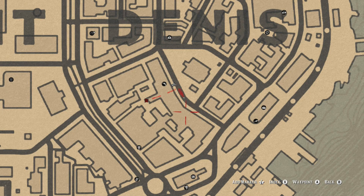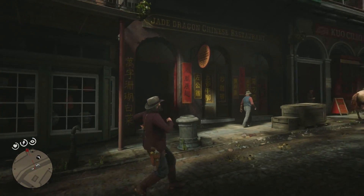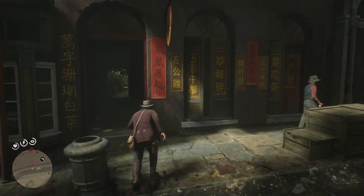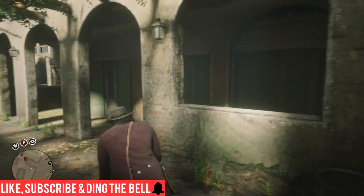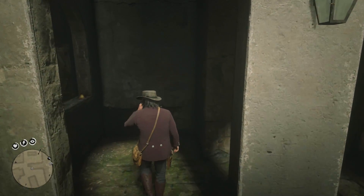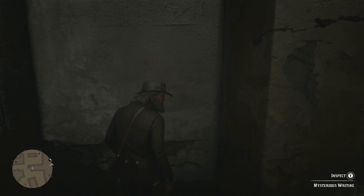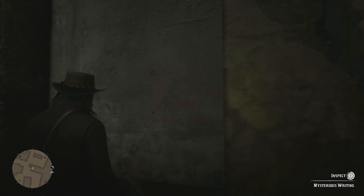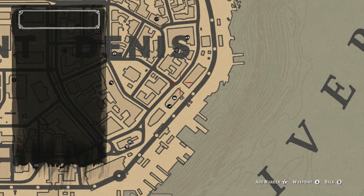After you've inspected it you're going to write it in your journal, and then we can move on to the second lot of mysterious writing. That writing is going to be on the exact same road but a little bit further up. You'll see an alleyway that leads down behind all the shops like the gunsmith, and when you get down here on the wall inside this little archway is going to be the second clue.